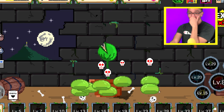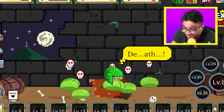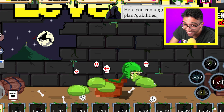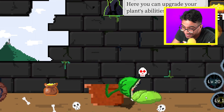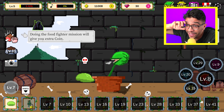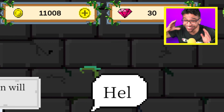Look at all these slimes right here! Now let's go and eat them all at once. Look at that — we actually leveled up! Let's keep on going, I need to level up again. Easy. We actually got 11K gold!